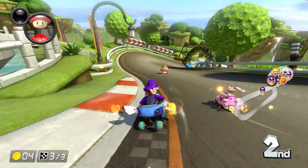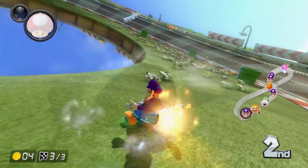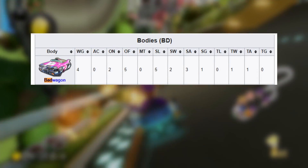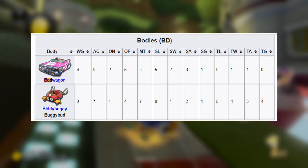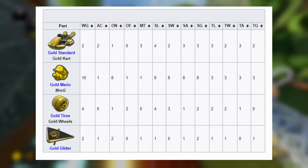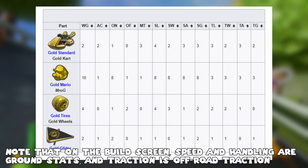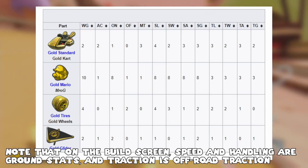Each component of your build — character, cart, tires, and glider — has a different distribution of stats. For example, the Bad Wagon has a Ground Speed of 5 and a Mini-Turbo of 0, while Biddy Buggy has a Ground Speed of 0 and a Mini-Turbo of 7. The game calculates your stats on the build screen by taking each component and simply adding all the values together. So with an all-gold loadout of Gold Mario, Gold Standard Kart, Gold Tires, and Gold Glider, you get a Ground Speed of 17, Acceleration of 4, Weight of 18, Handling of 9, and Traction of 3.